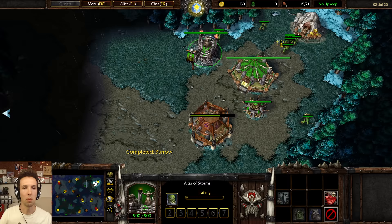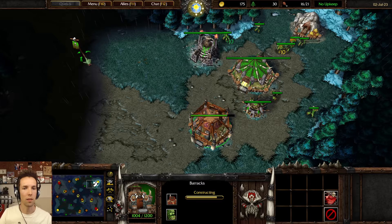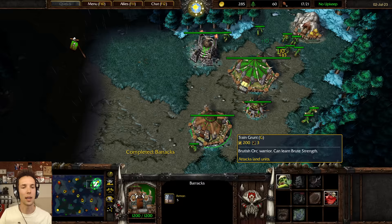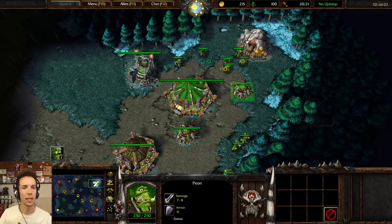When your altar finishes, you make Blademaster. Now you're going to make peons until you reach 17 population, and you wait for your barracks to finish. When your barracks finishes, you're going to make a grunt. And when your Blademaster finishes, you're going to take mirror image, and you're going to start creeping, making sure to tank with your mirror image. We'll start with Blademaster and a bunch of grunts. We're at 20 population. Once we reach 160 gold, we're going to make a 2nd burrow — which is now, or a bit earlier.